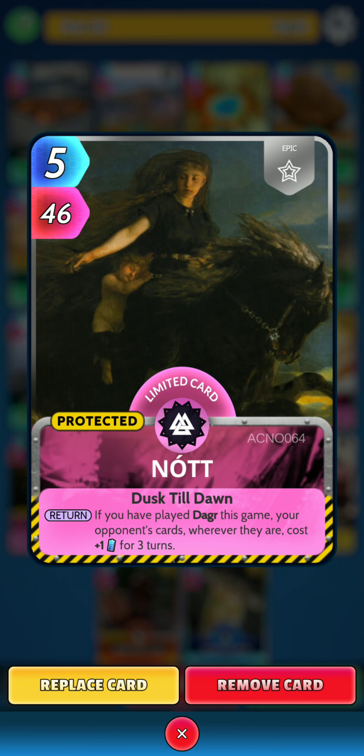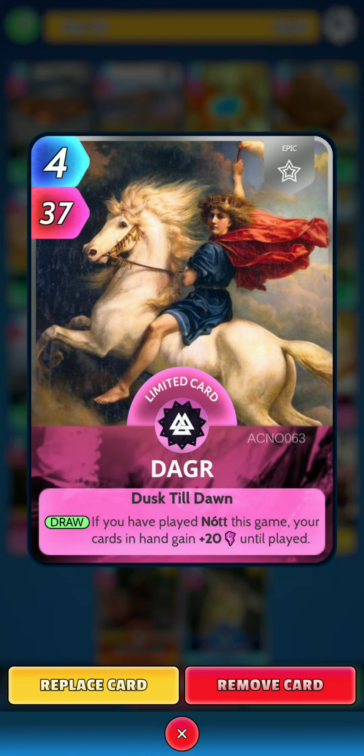Not can help cause a little bit of disruption for the opponent. Next we have Dragar. On the draw, if you have played Not this game, your cards in hand gain 20 power until played.